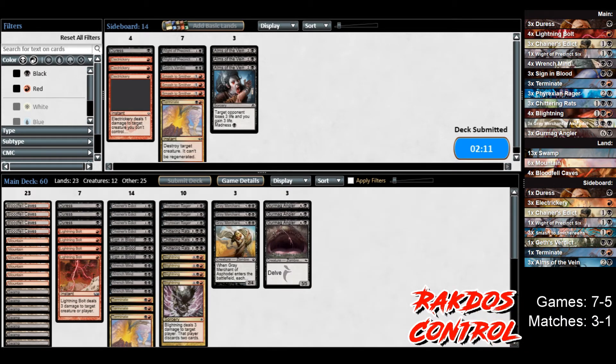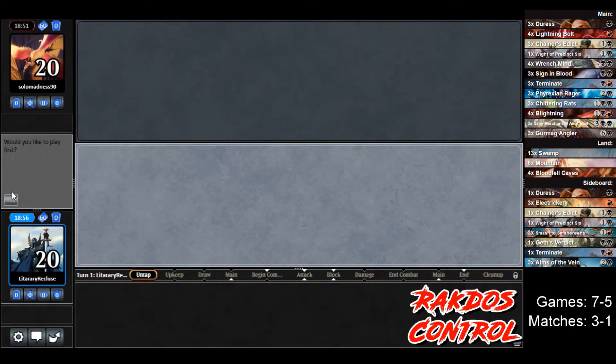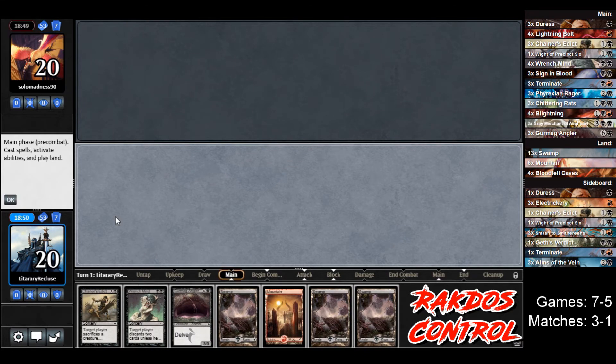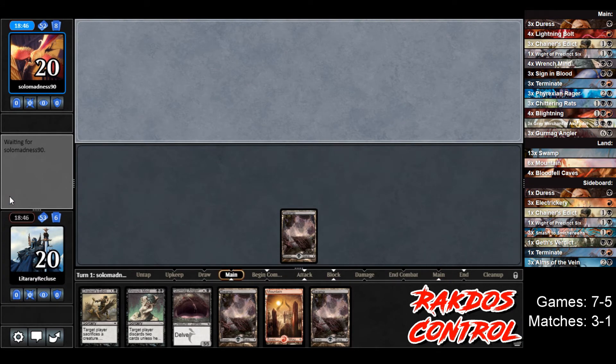If we lose this and go 3-2 after the Tron loss — man, that just kind of sucks. Let's see what our hand looks like — not terrible. Gurmag Angler's nice if we can keep our graveyard in existence, that'd be useful. So let's play Swamp and pass.